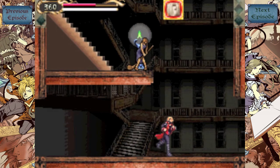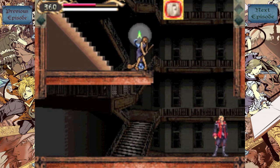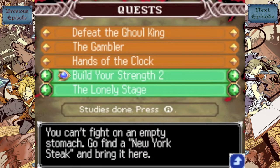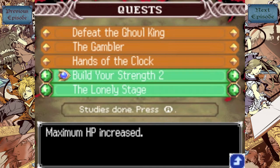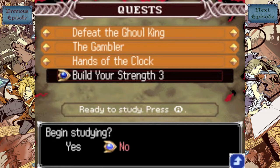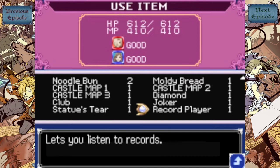Now I'll meet you guys back over at Wynn's place and submit these quests. For Build Our Strength 2 we get our maximum HP increase. For the Lonely Stage we get a Record Player. As you just saw, we got an item known as the Record Player. Unfortunately we cannot use it just yet because we need to find records, and I have no idea where to find them. I'll try my best to track them down, and I'll probably just link in the description where you can get them.